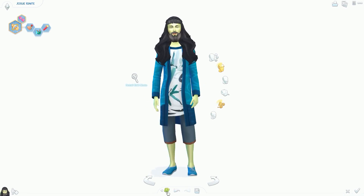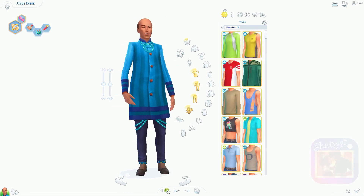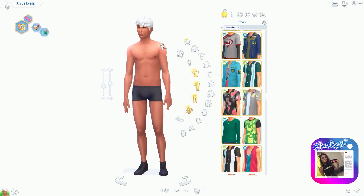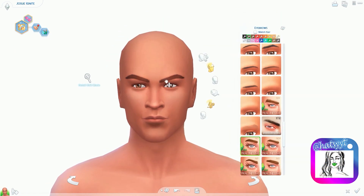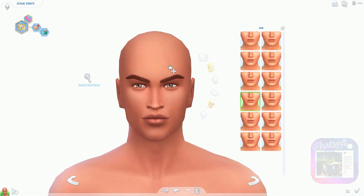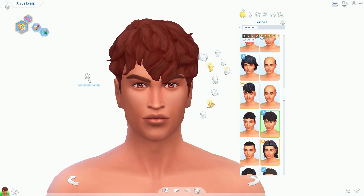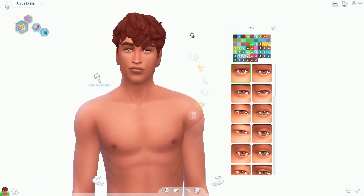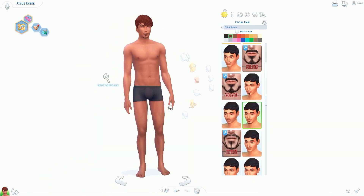Hi everyone, it's Hatsy and I'm back with another speed edit and create a sim in The Sims 4. Today we're creating a bonfire inspired couple. I wanted to do something for bonfire night - it was between a bonfire couple and a firework couple. Bonfire night is November the 5th - my husband confirmed it's actually today, so this is my bonfire night couple and I worked hard on these last night.